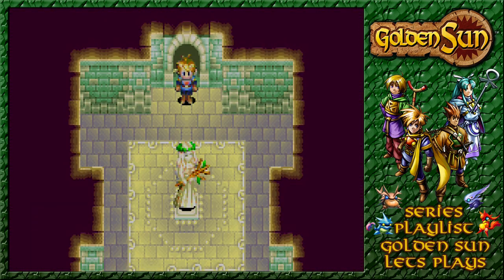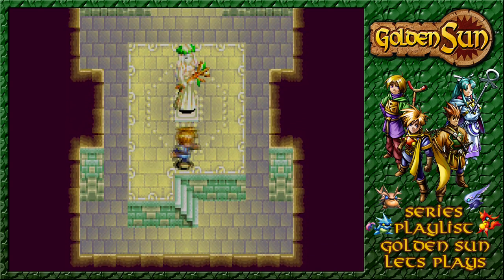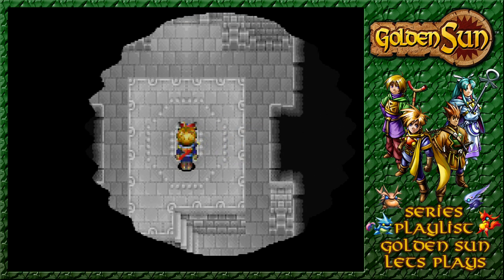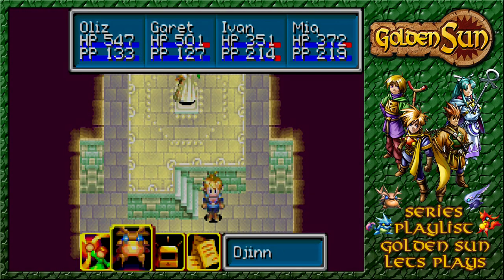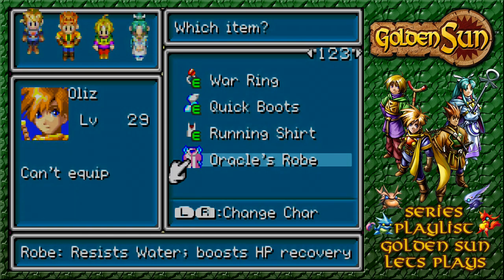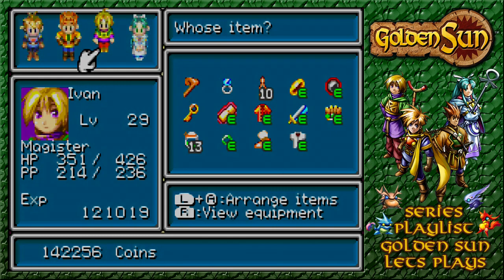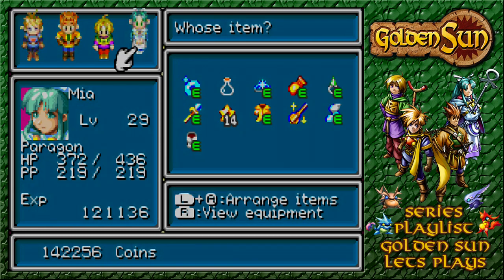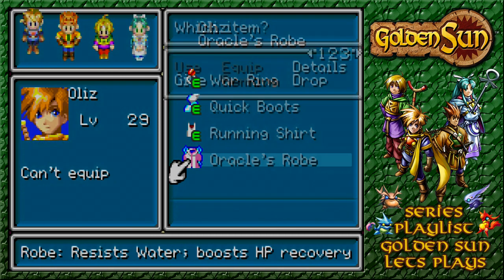Let's go down this one. Seem to be branching paths after all. We've found ourselves a statue of which something is going on. If we reveal, we find ourselves a treasure chest - and we've got ourselves the Oracle's Robe. So what's that exactly? Can't equip, resist water, boost HP recovery. And can only be equipped by one person whose current robe - doesn't it just replenish PP? I quite like the Magical Cassock for doing that, although that robe seems quite nice as well.